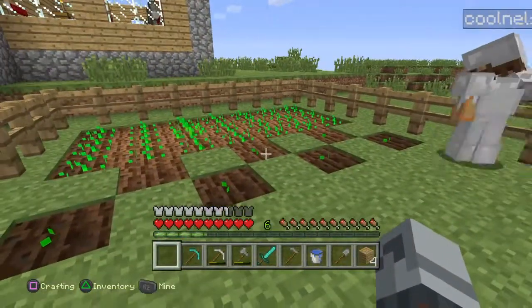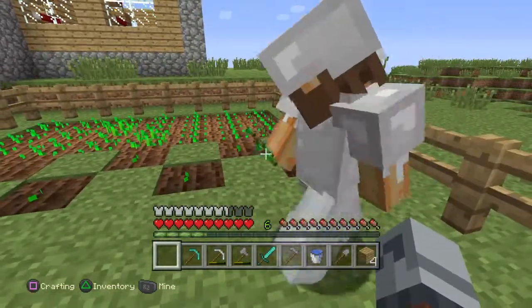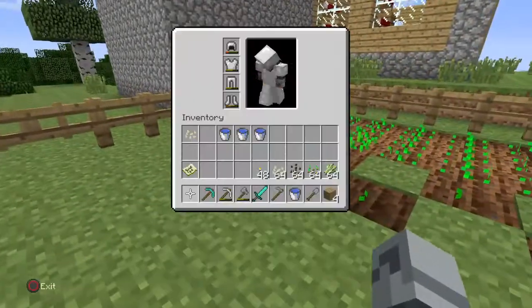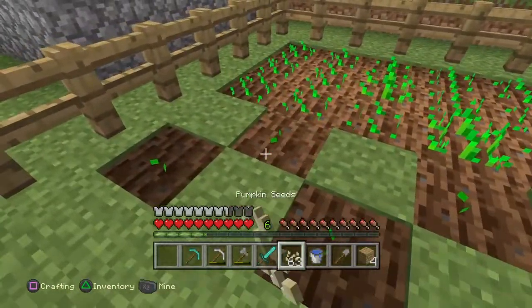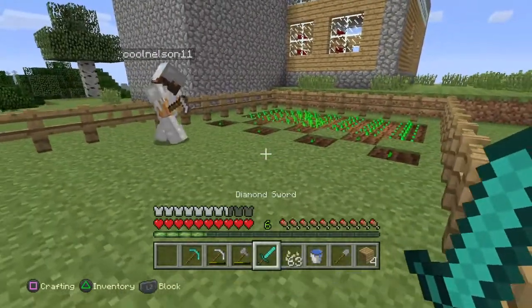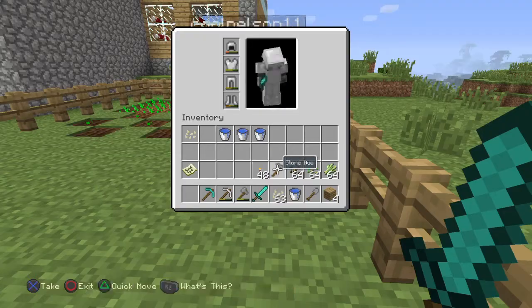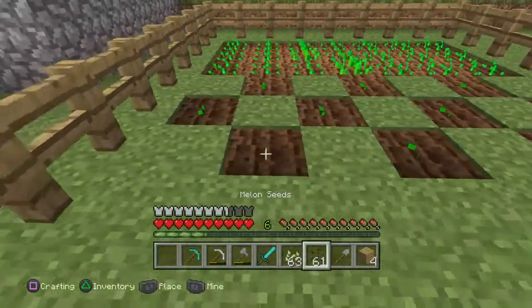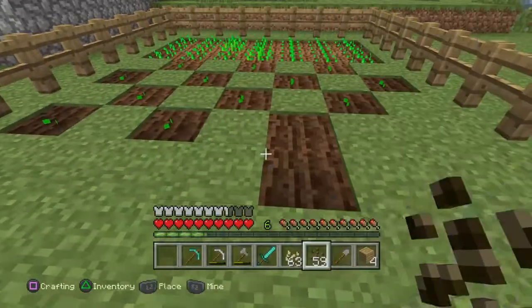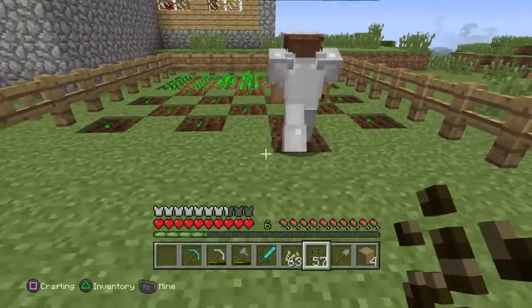All right, see this is our wheat over here Caleb — this is the wheat, and then this is gonna be the pumpkin. Do you have any pumpkin seeds you can put right here? Yeah. All right, put one there. And then I was thinking we could put the melons here, like a little checkerboard type thing so that way they have room to grow. Don't put anything here, just ignore this.